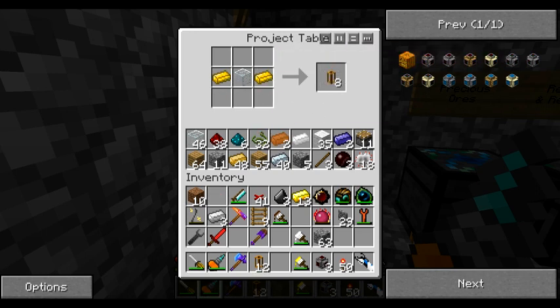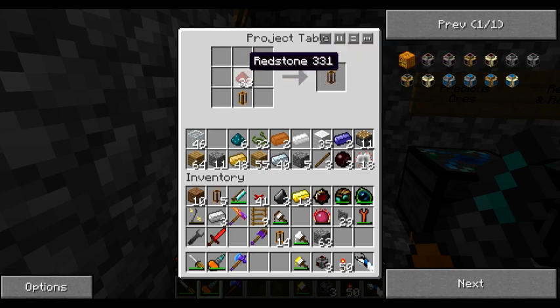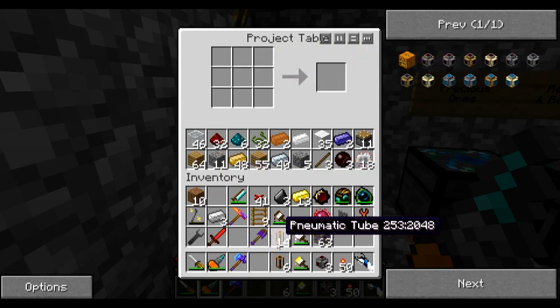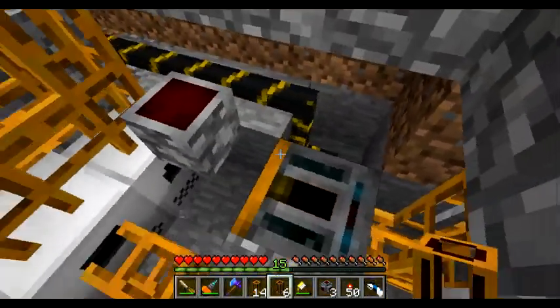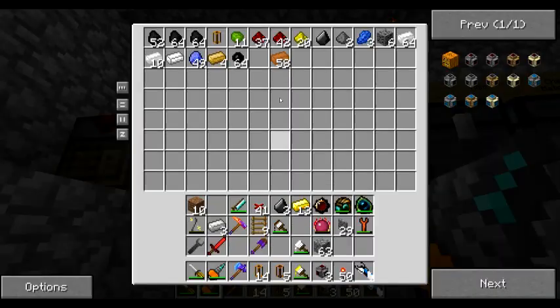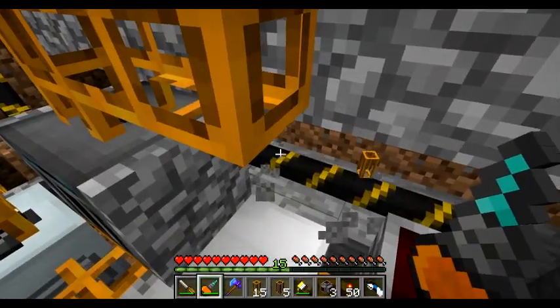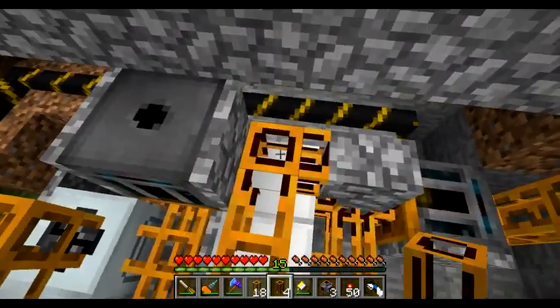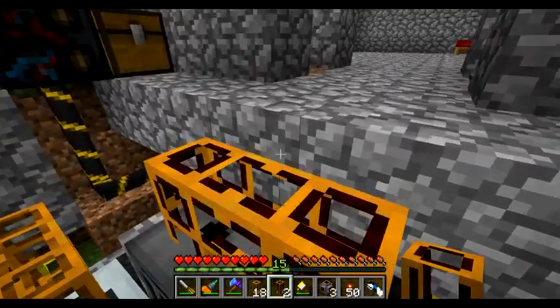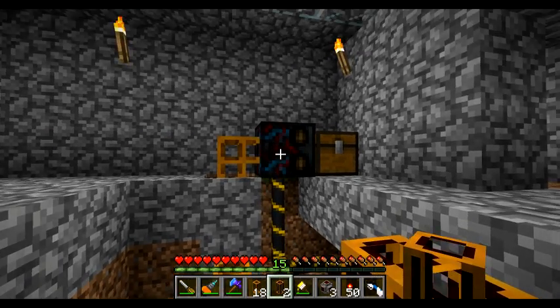From the materials I have, let's make six red power redstone tubes. If you don't know, they transmit redstone signal in addition to being tubes, so you can do something like this. Let me break this one as well, connect this one like this, and the timer that's going to power the filter.